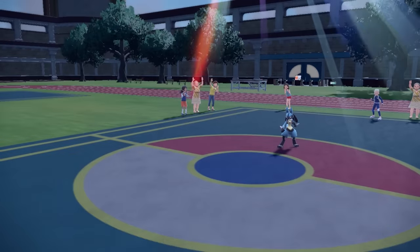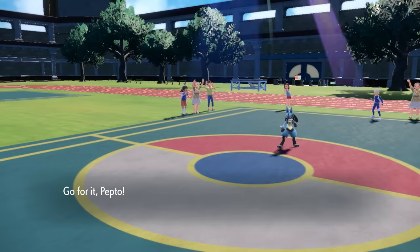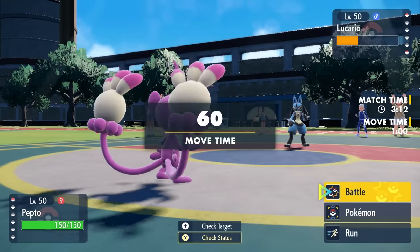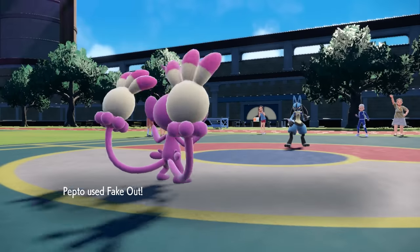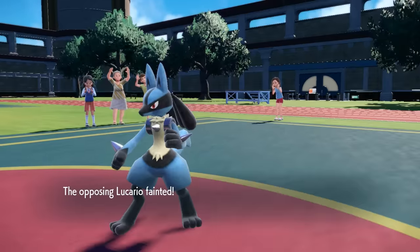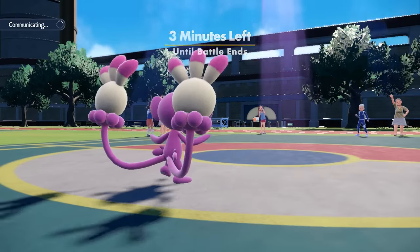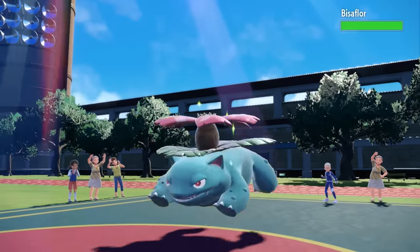At this point all I have left is Ambipom and a Dream. I bring in the Monkey - with Lucario's Defense dropped and two turns of Sun left, I really need Ambipom to outspeed Venusaur. I'm forced to go for Fake Out, and here's the bad news - it actually kills the Lucario. While ordinarily that would be nice, grabbing a kill allows the final turn of Sun to be used by Venusaur, which is wildly unfortunate.